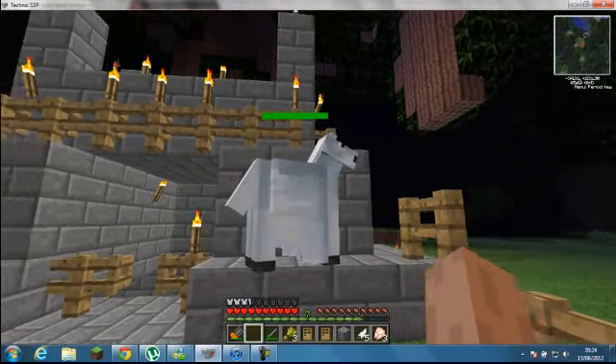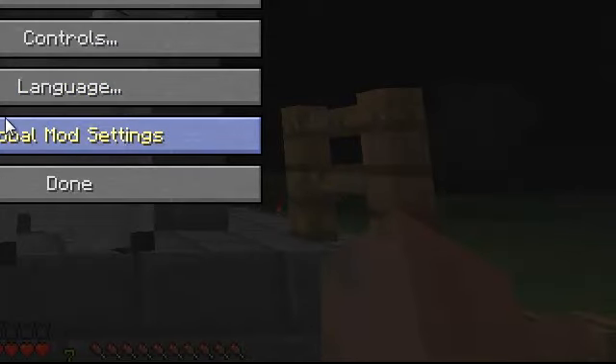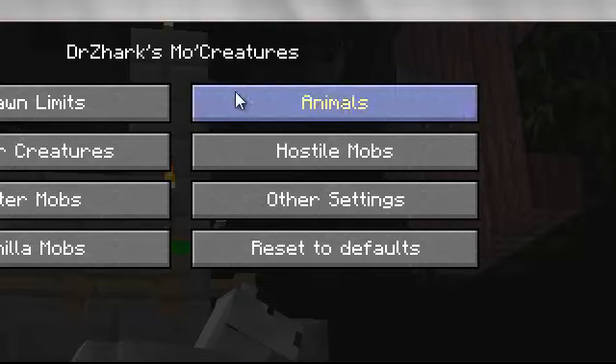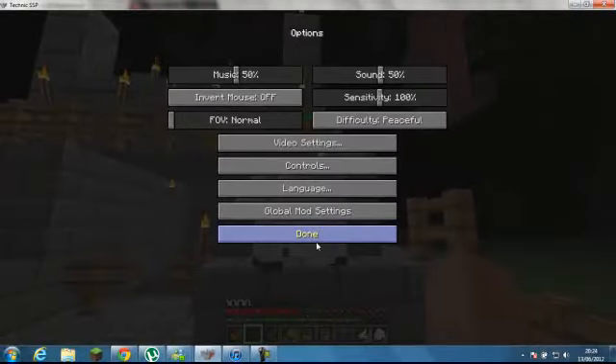So what I've done to get a flying horse is I went into my options. If you get Technic, you go to global mod settings, then back one, and then you go to spawn limits. Here you can put this up to 1000 — I'll just put it to 99 just to make sure. And then you press back and then done.